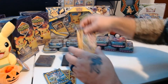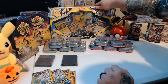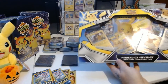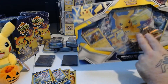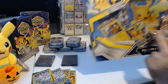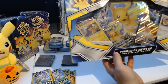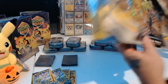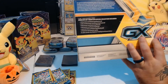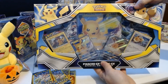I also grabbed this Pikachu GX, Eevee GX Special Collection Box. It comes with the big Pikachu card and a couple in the front. It looks like it does not have any extra cards behind it — looks like maybe four booster packs. We will find out. Yes, it is four booster packs. So we are going to be opening this up in this video as well.